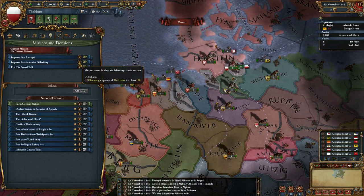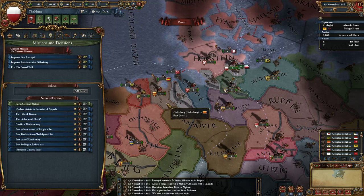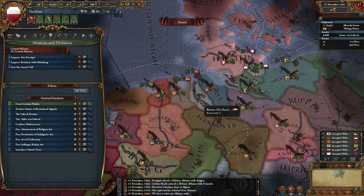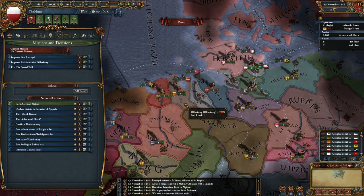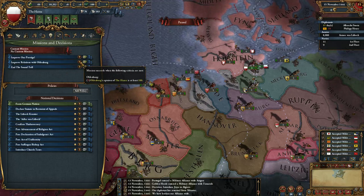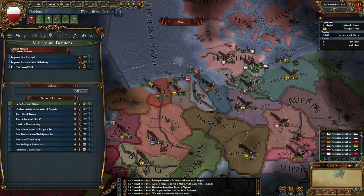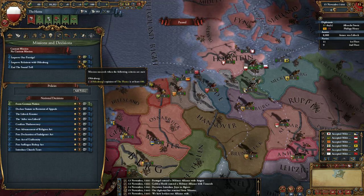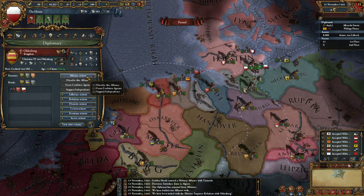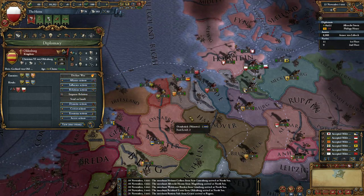We have a mission to improve relations with Oldenburg. One of the changes in the patch is that republics can now offer vassalization without needing a royal marriage. So improving relations with Oldenburg - our tiny ally - might allow us to actually vassalize them. Let's go ahead and improve that relation.